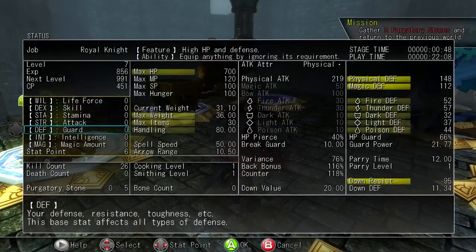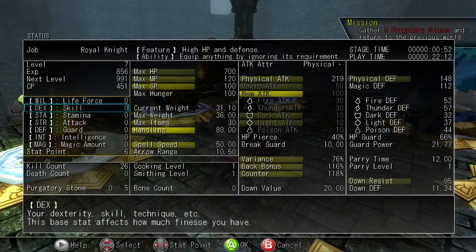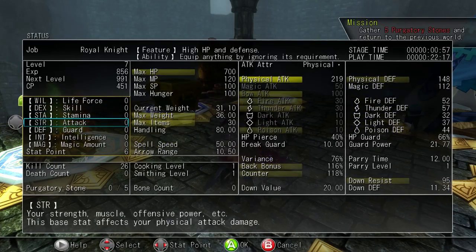Each level grants a skill point, which needs to be spent in the hub. Akin to other RPGs of this ilk, you have a variety of different stats to choose from to augment your health, strength, magic power, and so on.